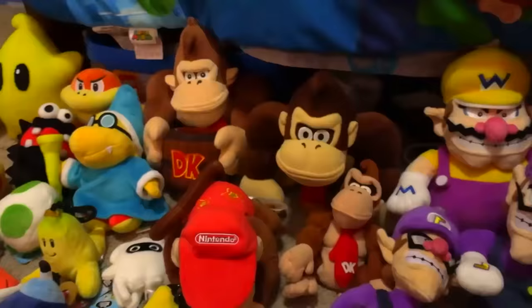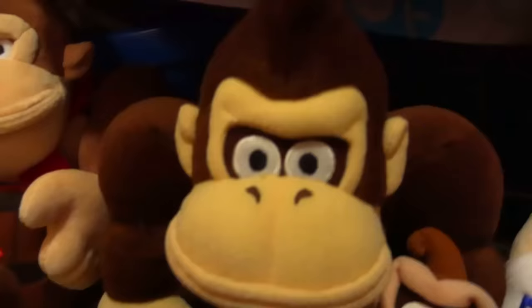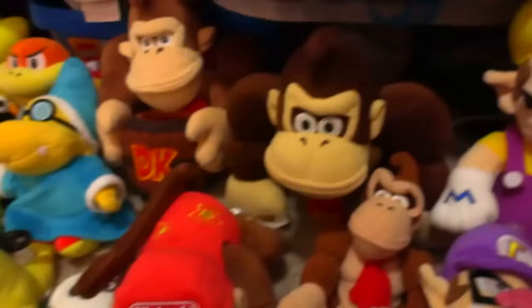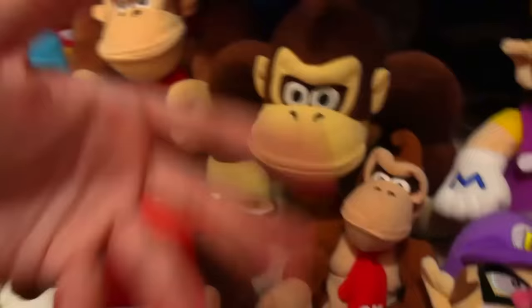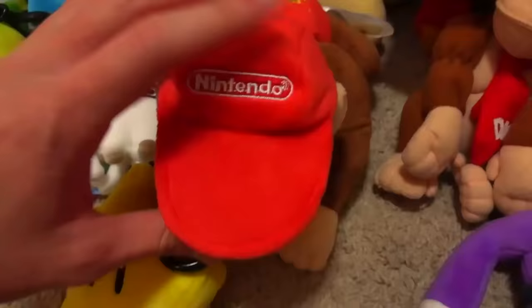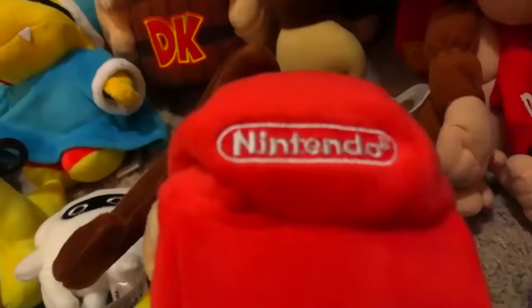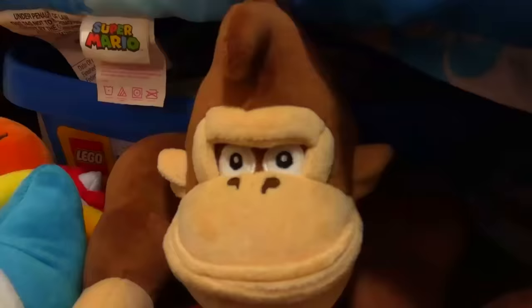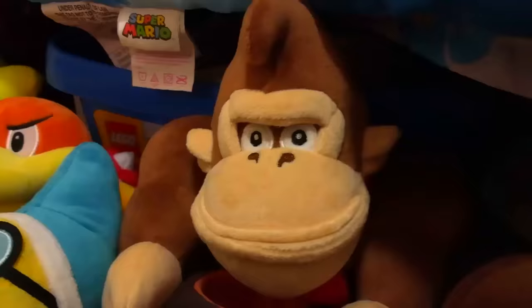Here we got the Donkey Kong section, where we have the Mario Party 5 Donkey Kong — obviously this is the one I'm going to be using in videos. Right here we have a BDNA Donkey Kong that I just got recently, and the tag proves how old this is, but he still has his own little charm. Here we have Diddy Kong — I couldn't make him look up; that's just how his plushie works. He's got a pretty cool Nintendo hat though. This is why I said I want to bring Donkey Kong back, because I do have a Diddy Kong. And here we have a newer Donkey Kong actually holding a barrel.